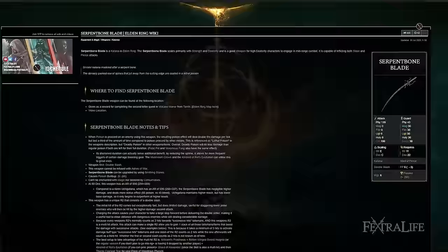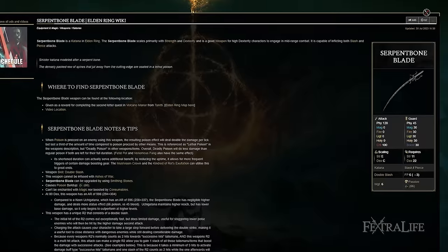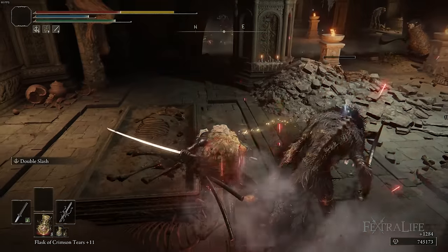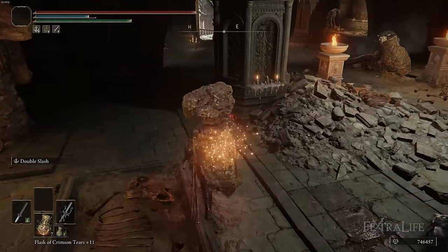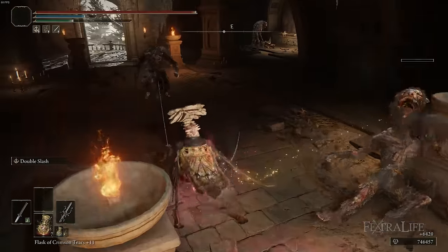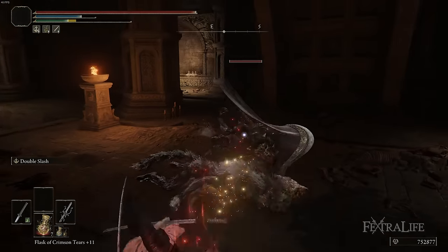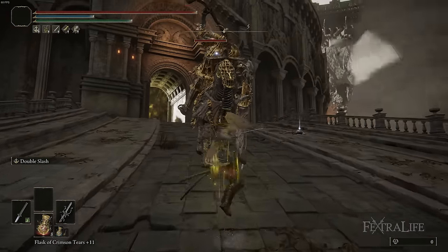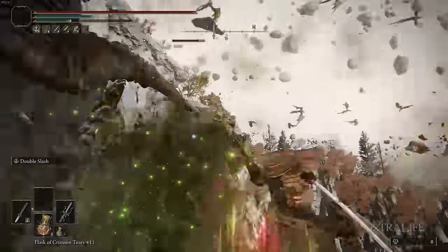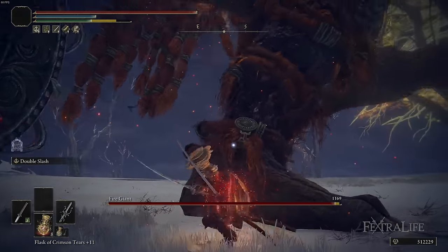Serpent Bone Blade has the potential to be really good in the DLC. It's probably not as good as some of the others I mentioned, but it's in the upper middle of the pack. It has deadly poison on it, and I don't think there are going to be too many poison-resistant enemies in the DLC. The great thing about deadly poison is it triggers faster than regular poison — the damage happens more quickly. It does less overall damage than regular poison weapons, but it gets done faster so you can reapply it again more quickly. Overall, it's going to outpace regular poison in terms of damage.